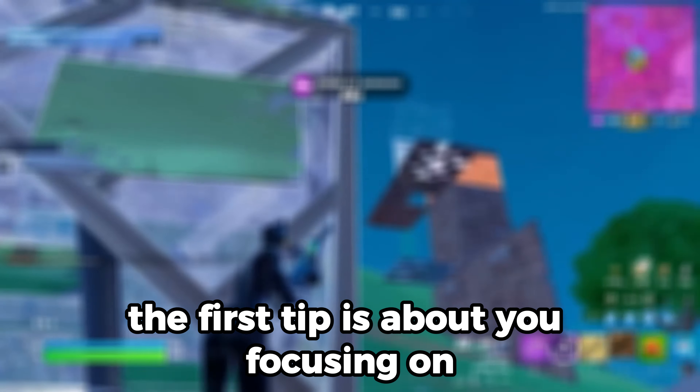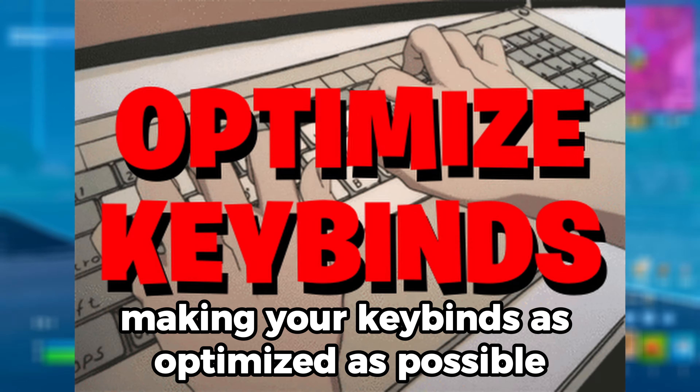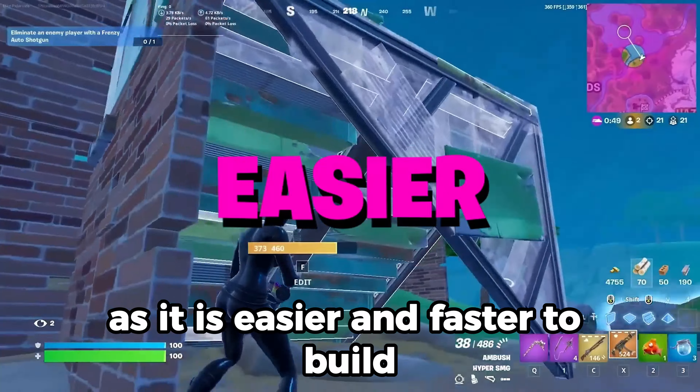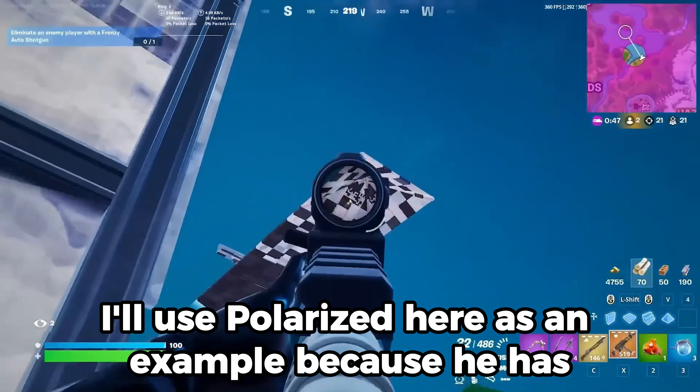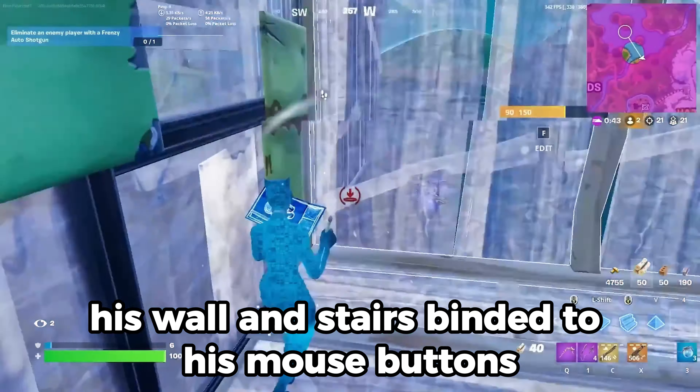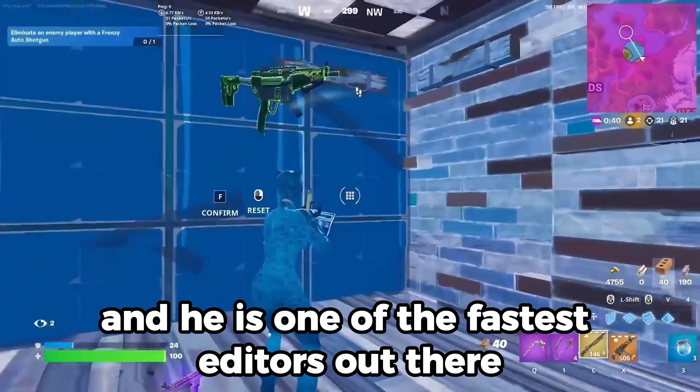The first tip is about focusing on making your keybinds as optimized as possible. I recommend you to have 2 build binds on your mouse, as it is easier and faster to build. I'll use Polarized here as an example because he has his wall and stairs binded to his mouse buttons, and he is one of the fastest editors out there.